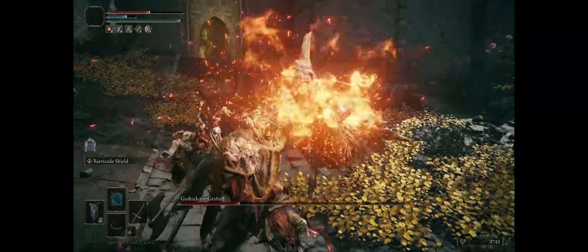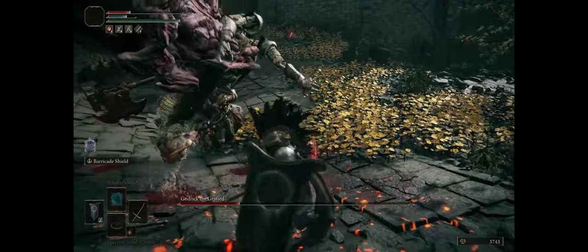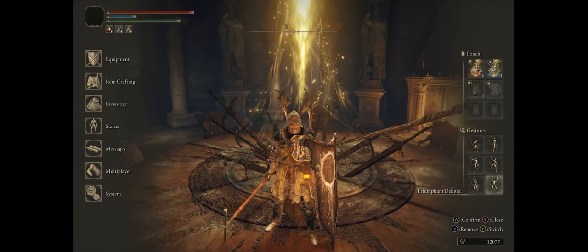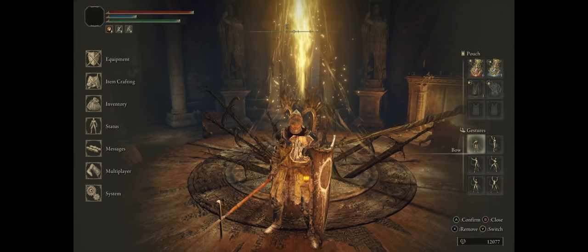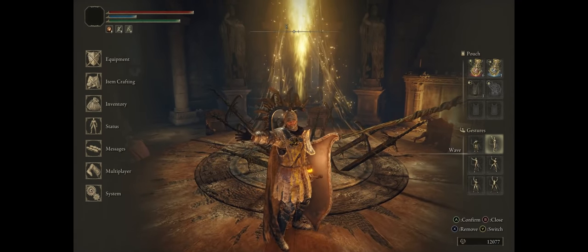Although as a whole, grab attacks tend to be some of the most telegraphed attacks, so they are somewhat easy to avoid by just rolling, even with the slow fat roll. With all that out of the way, I hope I've managed to properly explain to you just how powerful a shield character can be in Elden Ring — certainly makes for one of the easiest and smoothest builds you could possibly want. If you found this guide useful, please remember to like, subscribe, and consider becoming a channel member. Thank you for watching, and see you next time, friends!